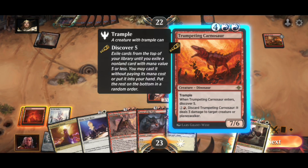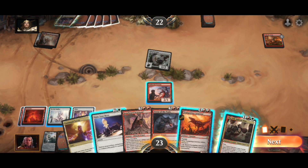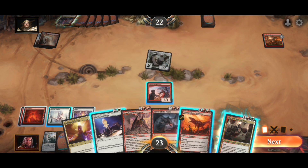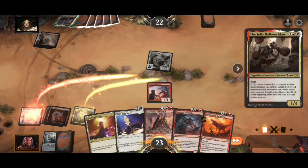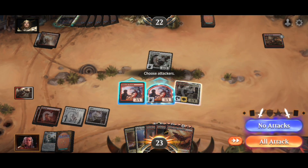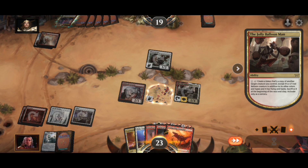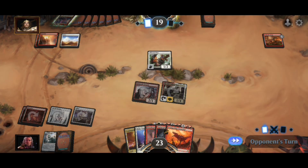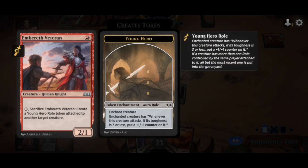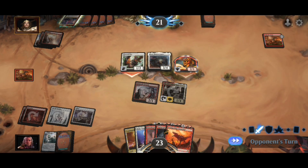My turn — look, I got my Carnosaur, my big bad beater card. We'll put the Plains out. I'm not going to discard that. I'm going to pop the balloon man out and use him to copy this. I'll attack with both. It's not the best thing to copy unless you have mana — if you have mana you can sack them and put the enchantment or artifact on them. He's starting to ramp.